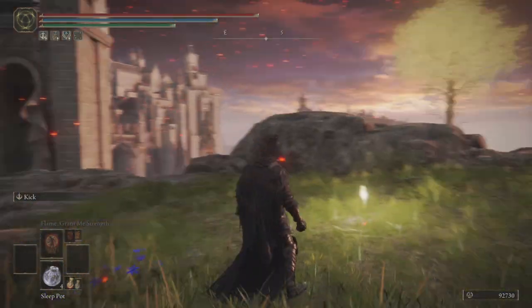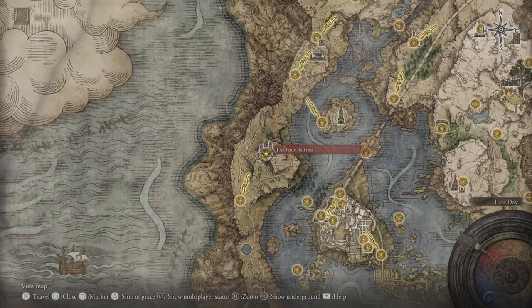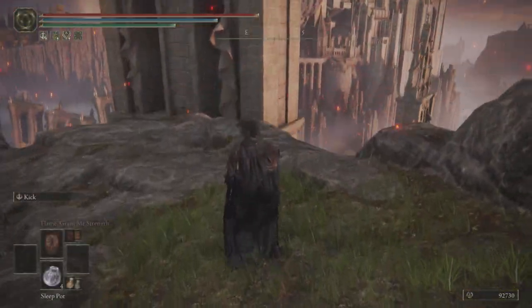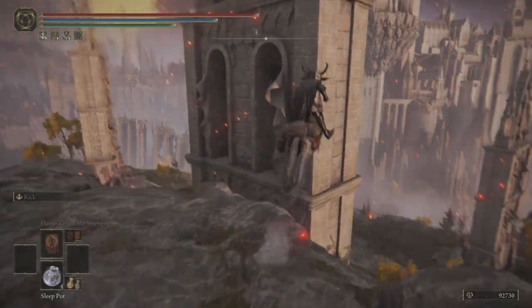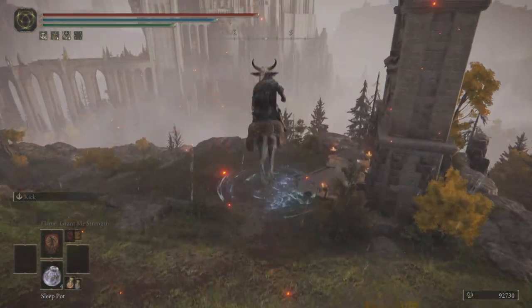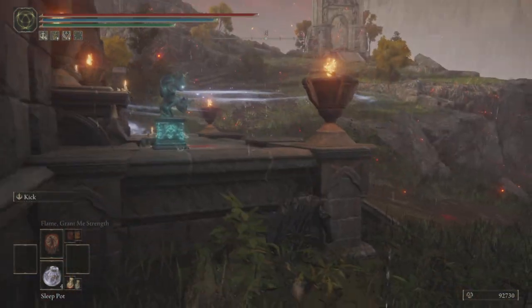You're going to start at the Four Belfries site of grace in the Lakes area. Once you get here, I recommend touching the grace just in case you mess up, but you don't have to rest at it. Then run down and activate this portal with the imbued key.